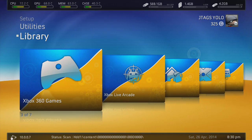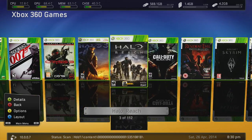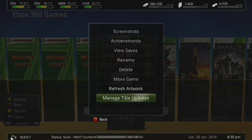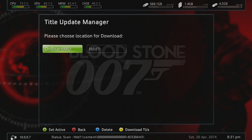We're going to go to any game and get a title update. Let's just get it for 007. Go to title update manage, press Y and put it on your HDD.